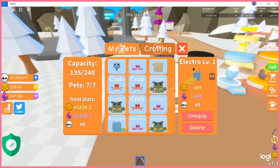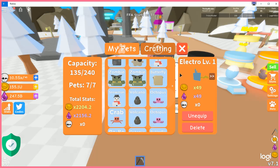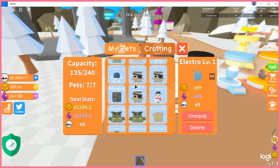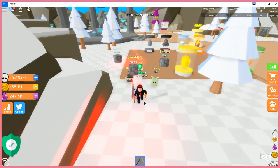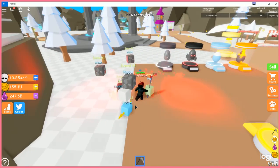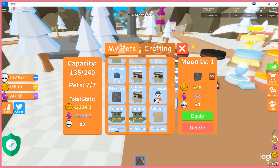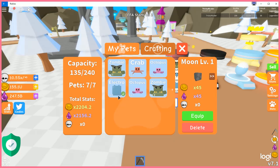Same thing with the Electro — the new Legendary pet, I think. I have no idea what the exact classification is, but it's the rarest one now. There's not really much of a difference between the Electro and the Moon. The Moon looks kind of cooler because it hovers around you, while the Electro just kind of sits there. The stats aren't really much better — it's only a difference of 4: 45 and 45 versus 49 and 49.